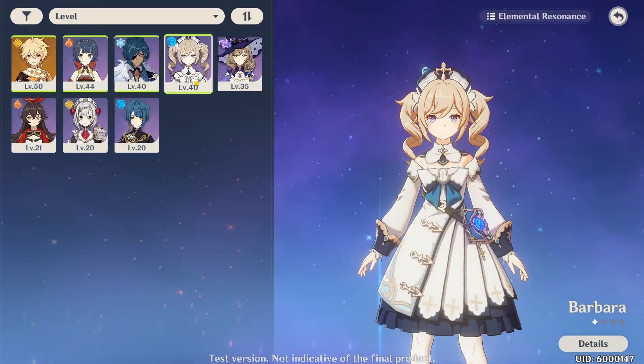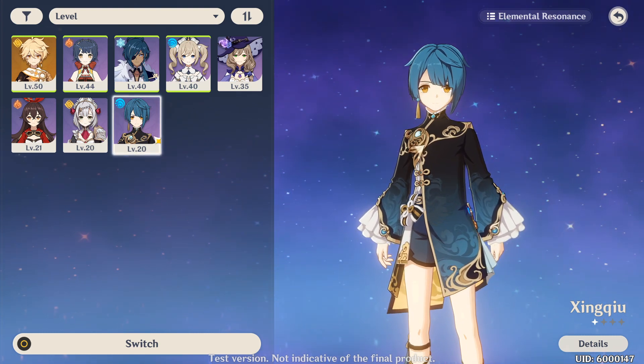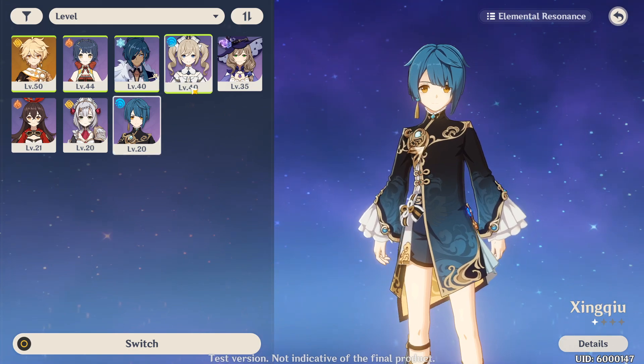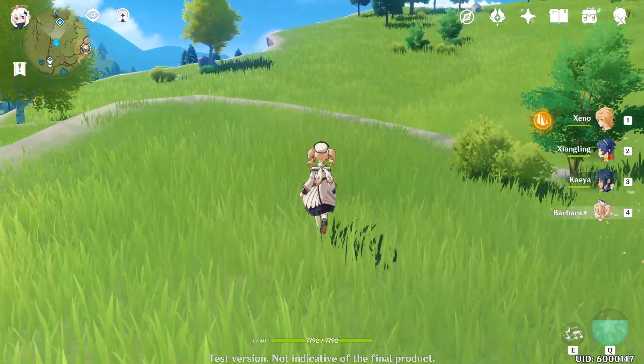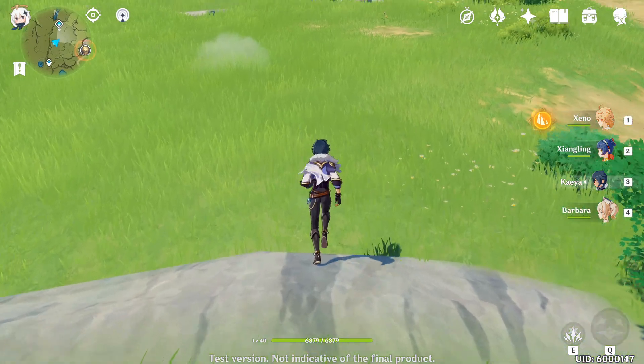In my case, my water characters are either Barbara or Xingq — that's probably not pronounced right, but that's as good as it gets. You need a water character because in a combat scenario you need to apply a wet status on enemies using water, and then once they're wet you can freeze them.